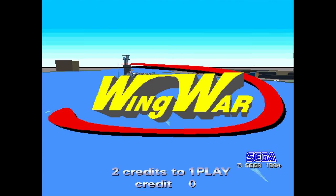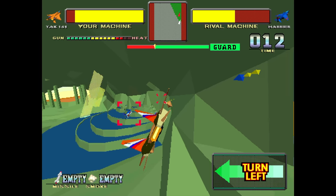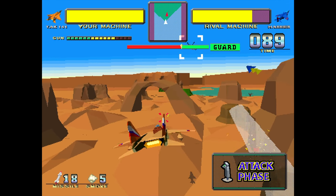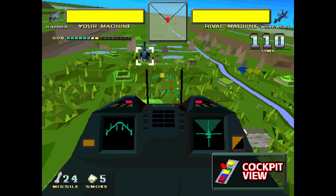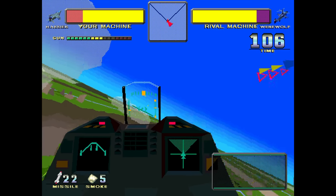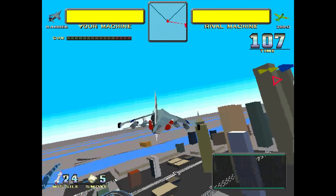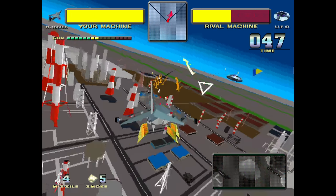And then we have Wing War. You fly planes and take turns attacking an opponent and then they attack you while you dodge — this mode is on rails. There's an expert mode where you're not on rails and can fly around how you like, but your goal is still to defeat your opponent. It's a really fun game that was never ported home and I love the way it looks. This was also the last real game released for the Model 1 hardware.